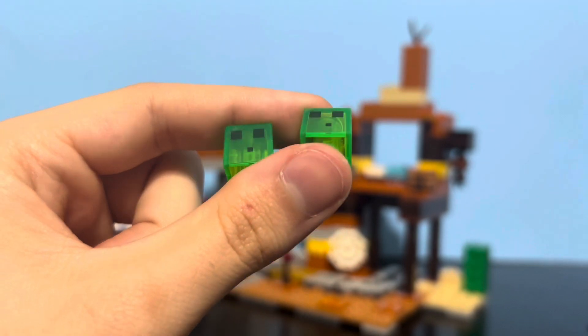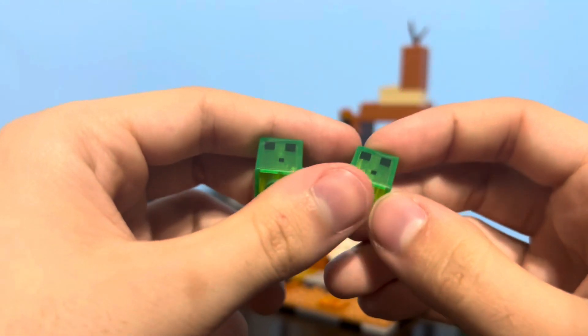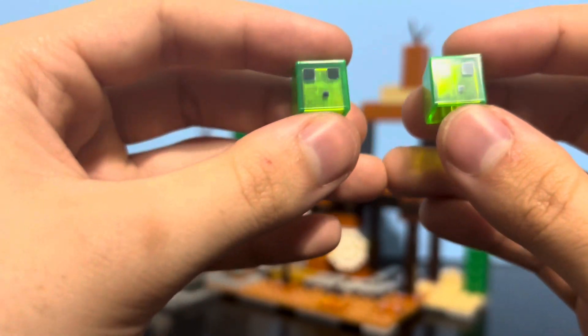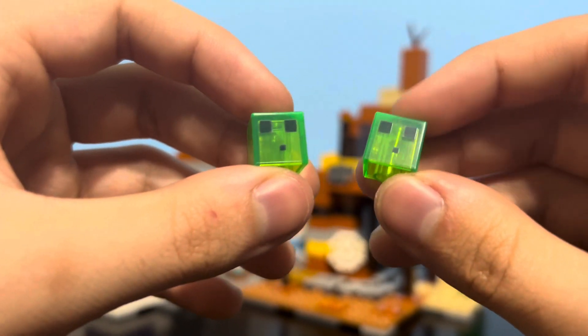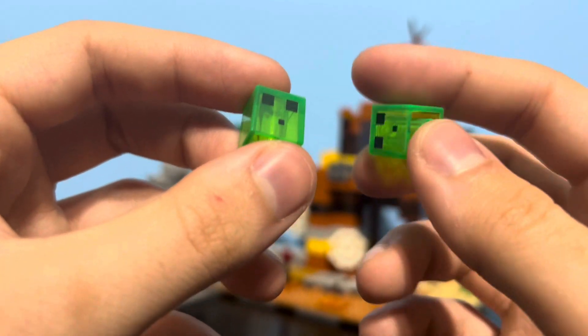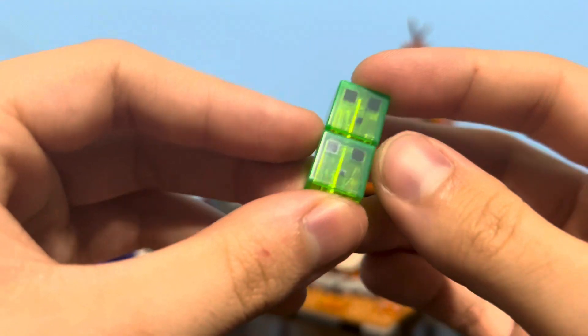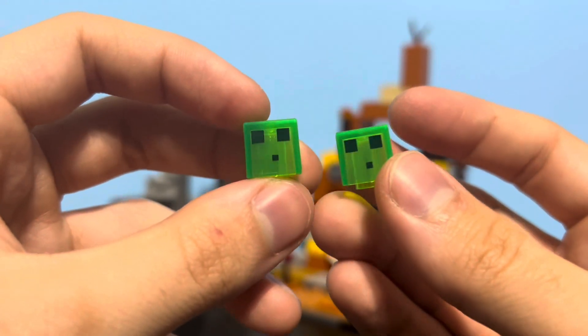Our next two figures, if you want to call them figures, are the Small Slimes. I've looked at a Small Slime before on the channel — I think it was in the Swamp Adventure set. Yeah, they're just transparent green Minecraft headpieces with slime printing. Not much else to say, but it's pretty cool that you got two of them in the set. It's always nice to get some more slimes.